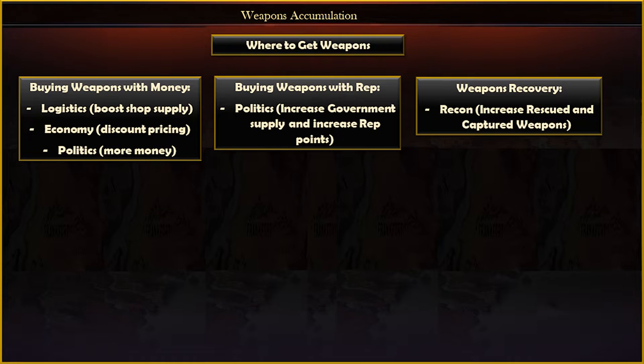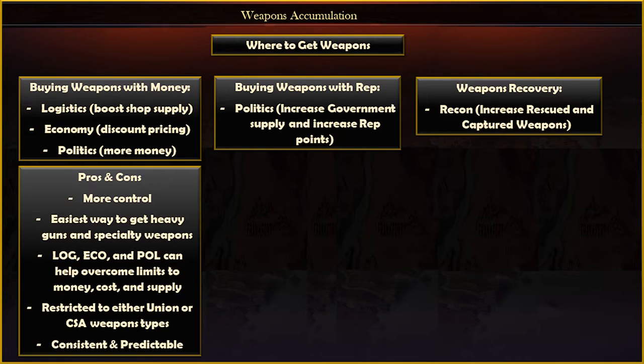Another big choice is where you plan to amass your weapons to build your army. You basically have three paths with the new mod. The traditional way would be to buy your weapons from the shop. In version 1.28, you can pump up logistics to get larger weapons caches from the government and buy them with your reputation points. Some of the pros and cons of this method are that you have more control over what weapons you use, and it's also the easiest way to get heavy guns and specialty weapons for your cav and skirmishers.